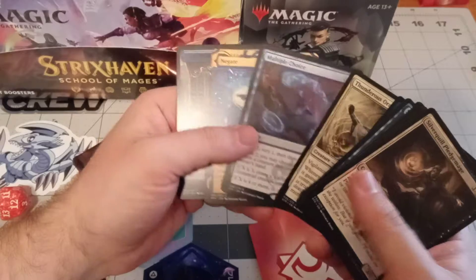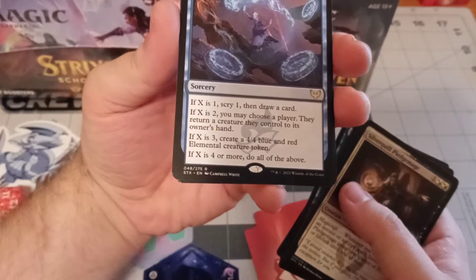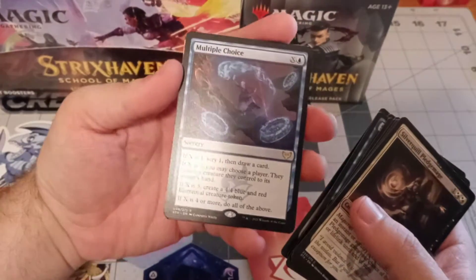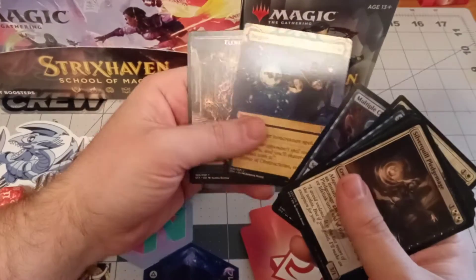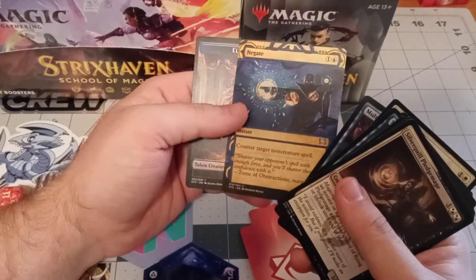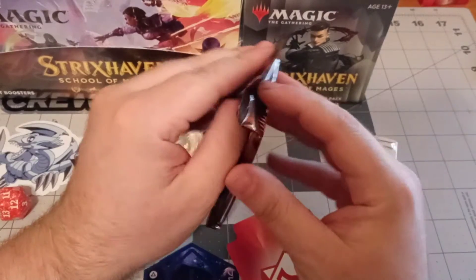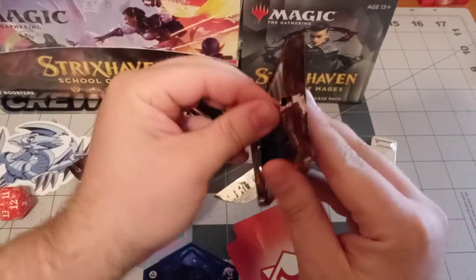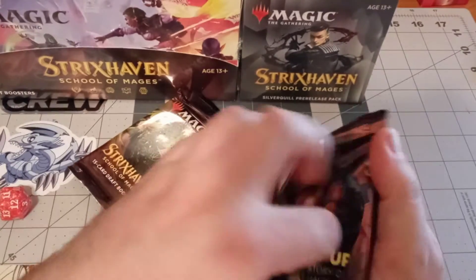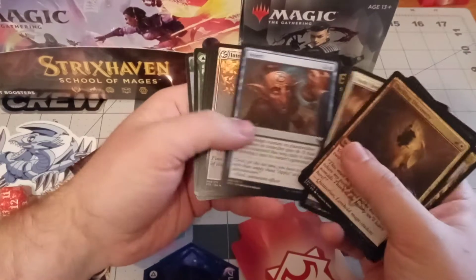Oh, that's a Negate - when it actually focuses you can tell it's gold. Multiple Choices seems like an okay card. That Negate - I have a couple of pack foil Negates, that's not a foil of course, but it can definitely replace one or two of them. Pretty Negate. A bunch of these archives look awesome. Of course the foil one I got is the one I wasn't expecting.